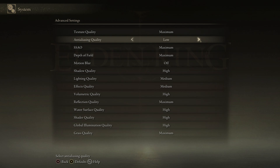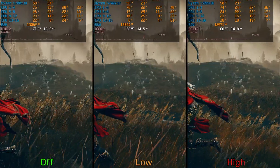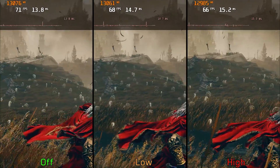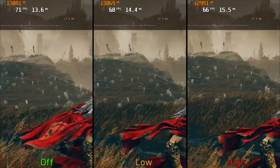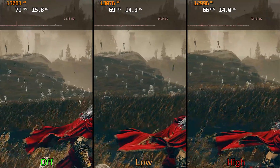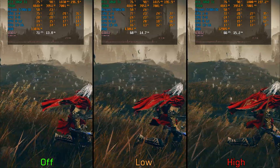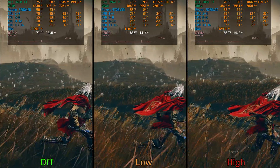Regarding image quality, the game doesn't offer a lot of options. There are no temporal upscalers — only a single setting to control the game's TAA. Here at 1440p we can see that even with the highest anti-aliasing, the game still exhibits a lot of shimmering around foliage and other fine details, and performance-wise there is around a seven percent cost when enabling TAA at the highest quality.